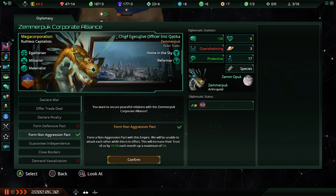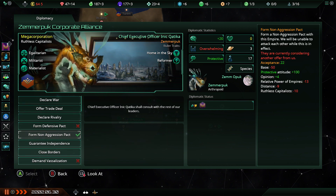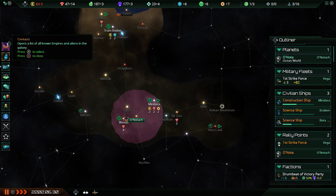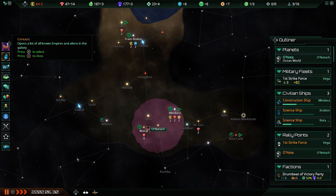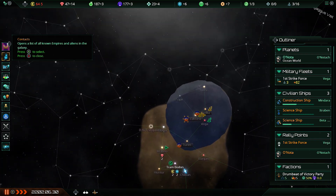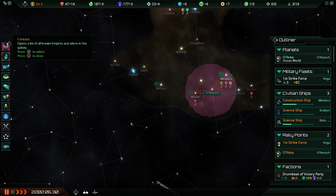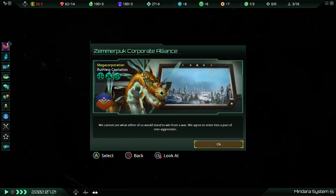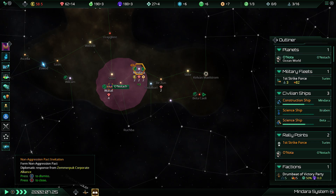Everyone in the entire galaxy has superior size to me right now because I gave everyone an advanced start, so there's no guarantee there's not some fanatical purifier just around the corner. And there we go — they're totally on board with a non-aggression pact, be flipping beautiful.